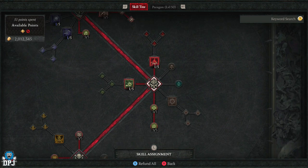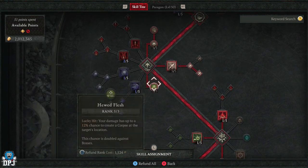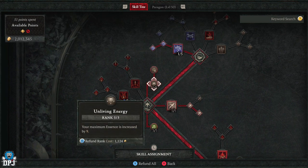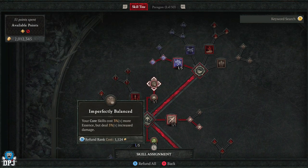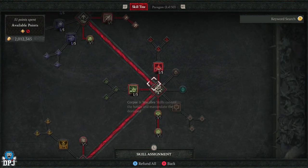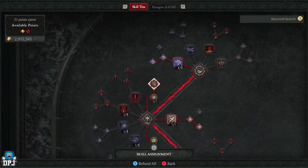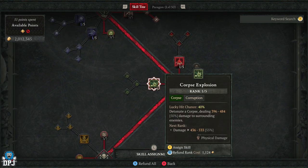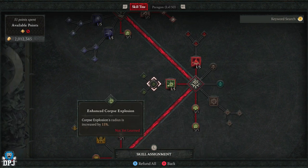Next you need to make your way down to this part of the skill tree. If that means spending more into Bone Spear that's fine, but I'd probably go into Living Energy or Imperfectly Balanced, as well as Hewed Flesh, to make your way down. Don't waste all your points in these — just use them to get down to Corpse Explosion. Put just one point here; that's all you need and we don't progress further on it.